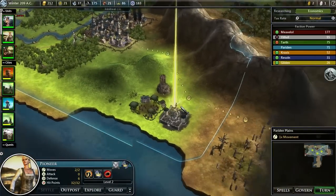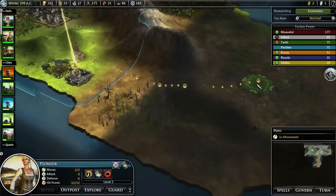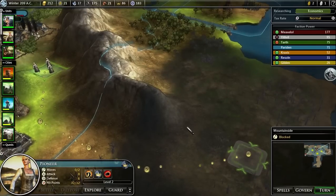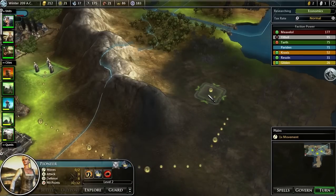Just going to check out our pioneers here. Sending them out towards a farm. There's a chance we might be able to actually get them accessing both of those resources if we drop them on that exact tile.